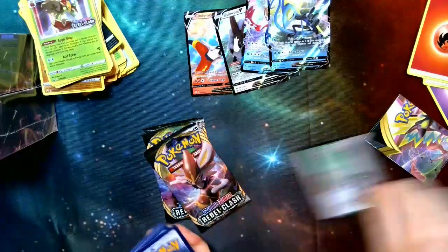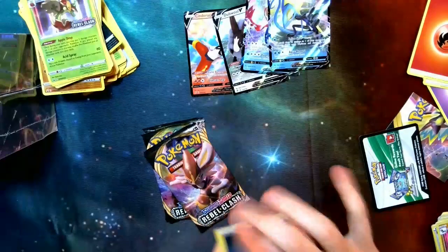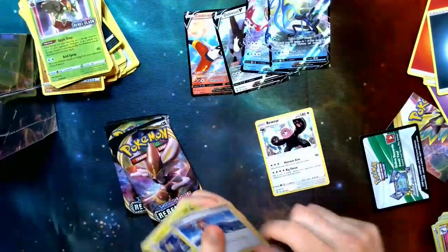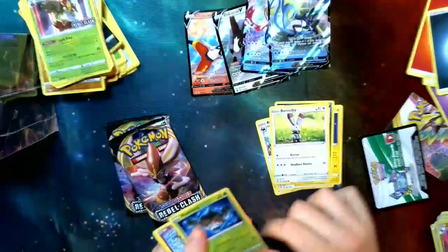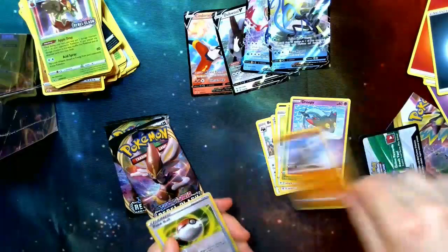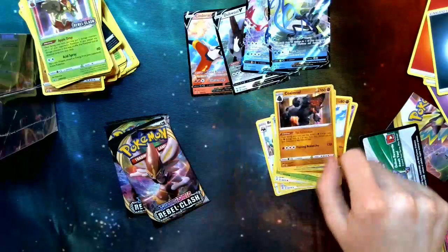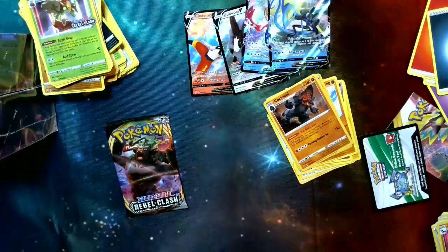White card — set that aside. Four in the back. Got an Energy, Bewear, Skyla, Luxio, Impidimp, Bunnelby, Phantump, Steenee — not a V, but we've got Sirfetch'd, Poké Ball, and a Coalossal. Ability's going to be really strong.